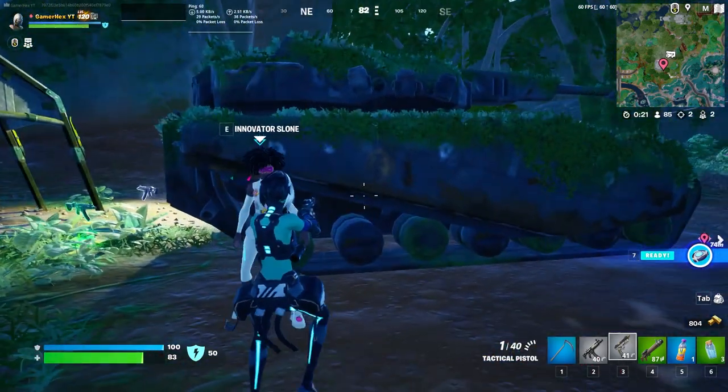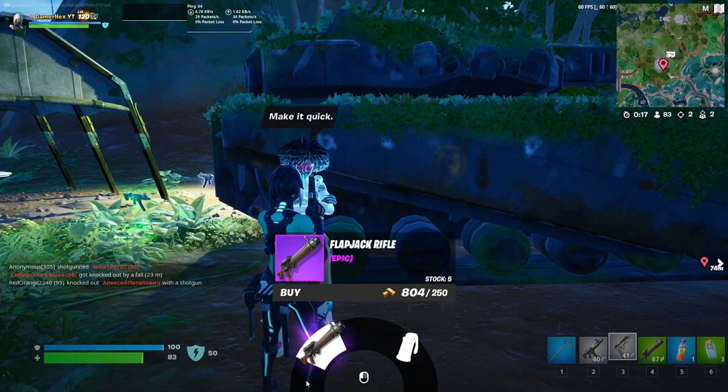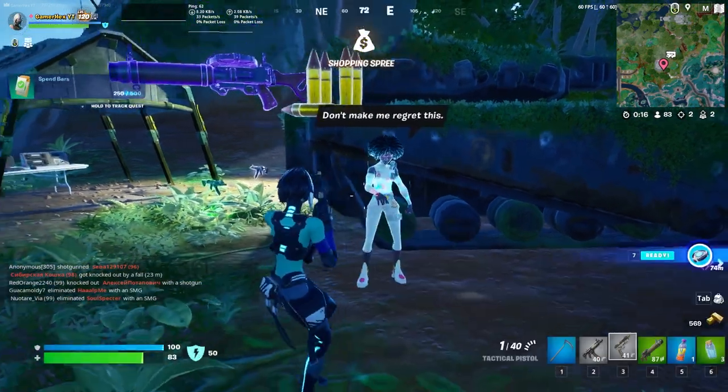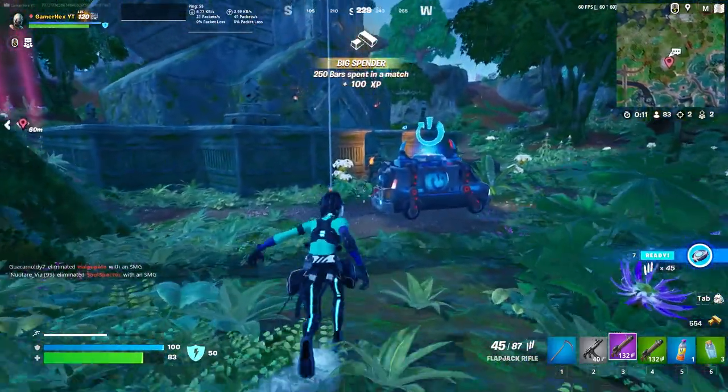In case you couldn't search around and couldn't find any epic item, you just come to this NPC and buy an epic item from her, of course if she has an epic item available.